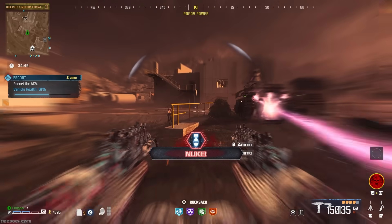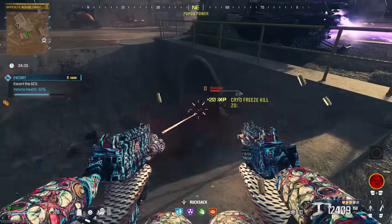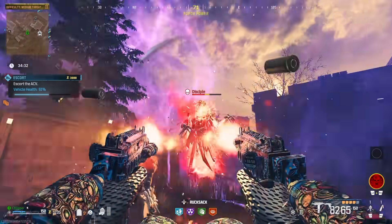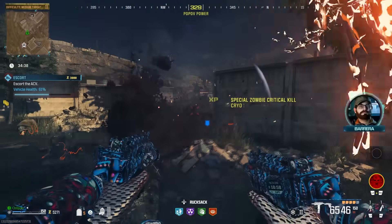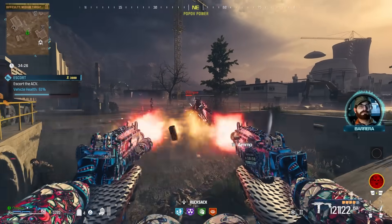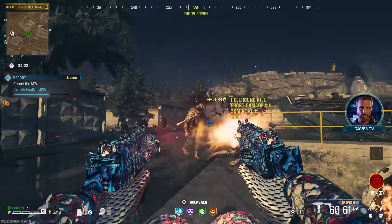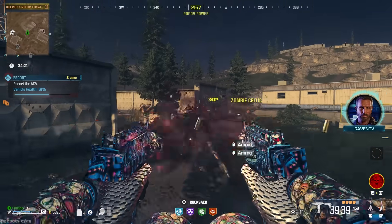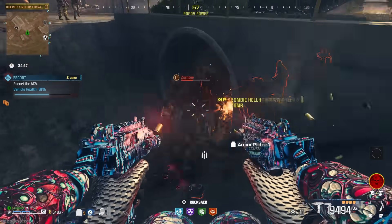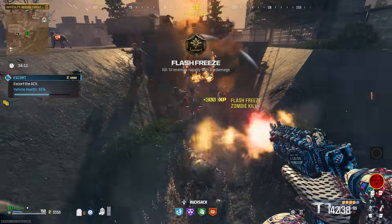I absolutely love this setup and there isn't a single thing I feel it's weak at. It's great for boss fights, good for elite encounters, crowd control — you name it. It's even very effective in the Tier 3 zone when fully upgraded to Legendary and Pack-A-Punch Tier 3. You will absolutely shred zombies, and I think there really isn't anything it can't handle. This Akimbo strategy where you're just dumping out bullets does seem to be the meta at the moment in Modern Warfare Zombies, and this is probably the best overall effective crowd control weapon.